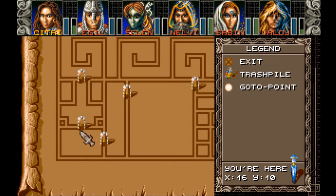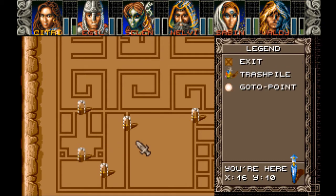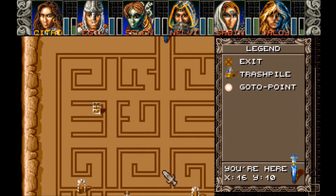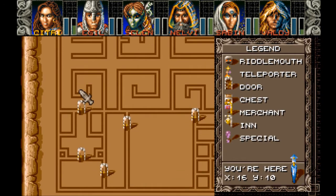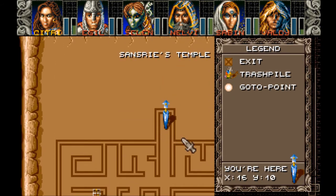So then we came through here — four minotaurs. There was a military guard on each side; they weren't tough because we were fighting four at a time. At this point we were only fighting one. They were guarding this labyrinth, which we explored. There were various switches around. In here we found a time stop hammer. Then we started flipping switches, which I think at that point opened this up.